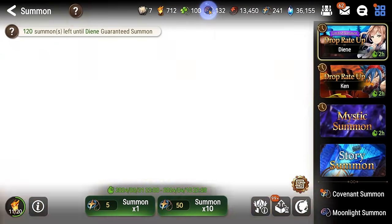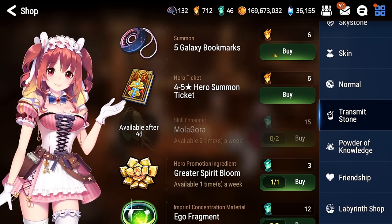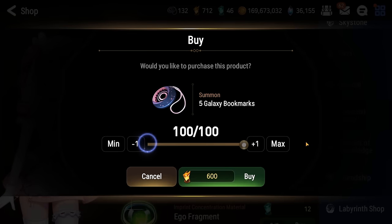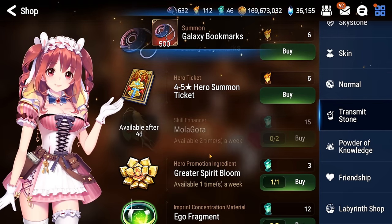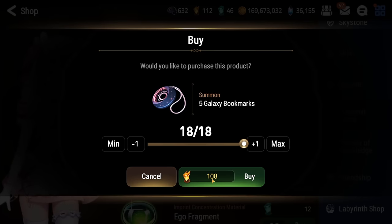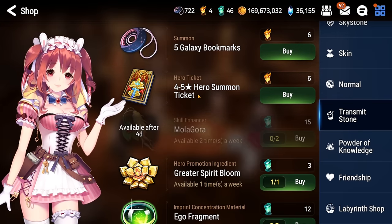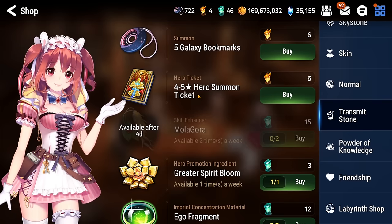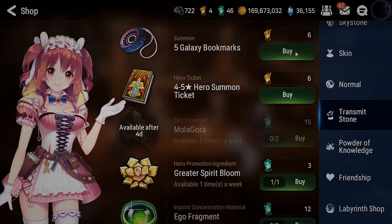We haven't yet exchanged the gold transmit stones we have for those bookmarks. So you see here, 6 gold transmit stones give you 5 galaxy bookmarks and there is a cap to this. We can exchange 600 for 500 galaxy stones. We're not done yet — another 90 more galaxy bookmarks — 722 galaxy bookmarks saved up for you guys in this celebration.